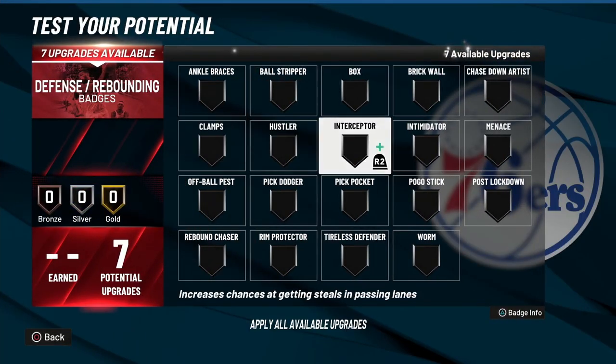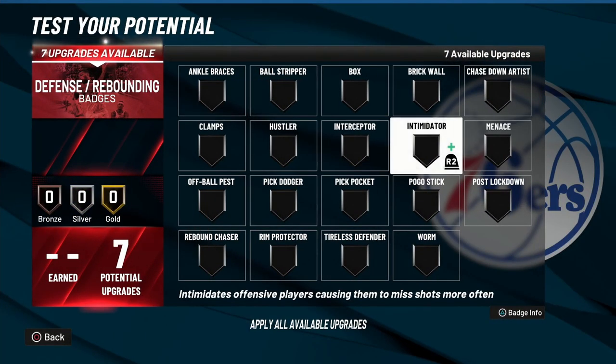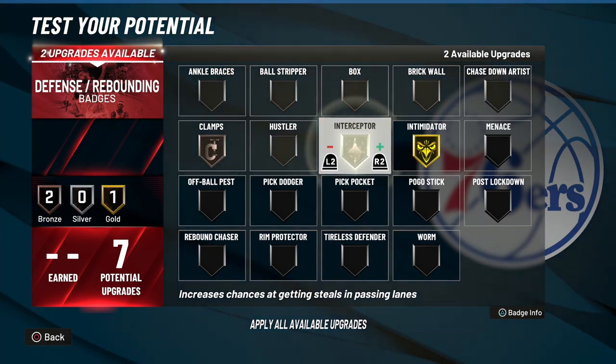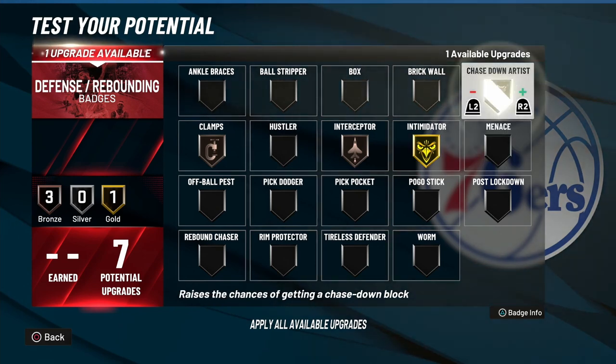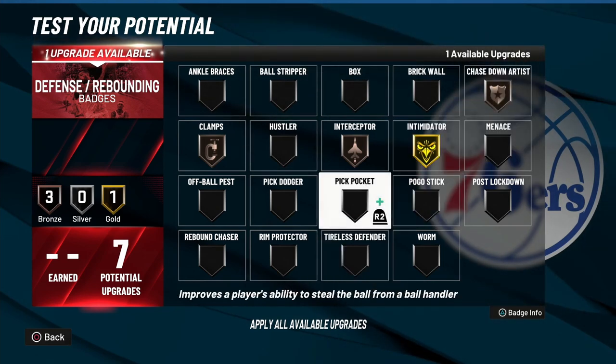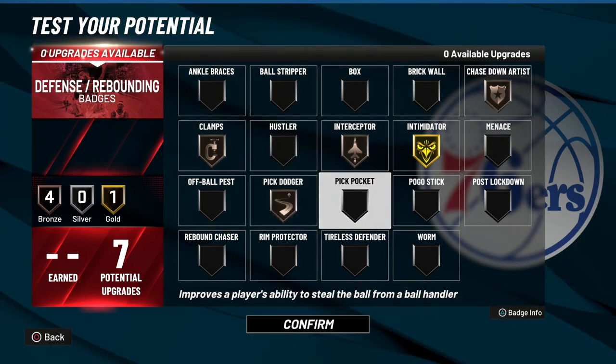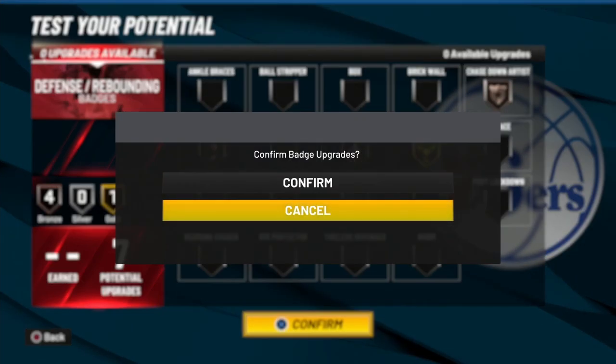For defensive badges, you only get seven so you've got to think wisely. You need Intimidate, you probably need Clamps, Interceptor, and Chase Down. You can go with Pick Pocket or Pick Dodge — whatever your preference — but that's what we're working with.